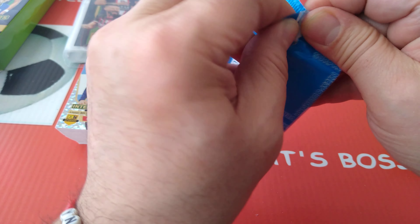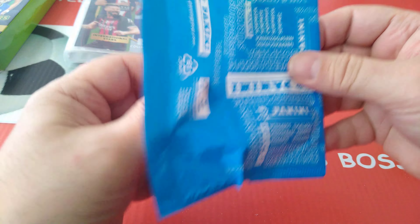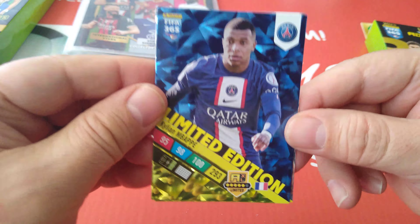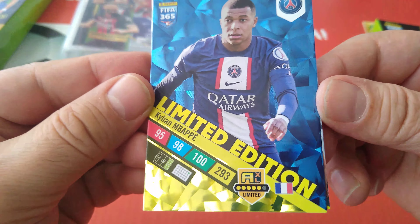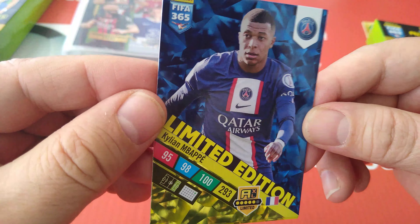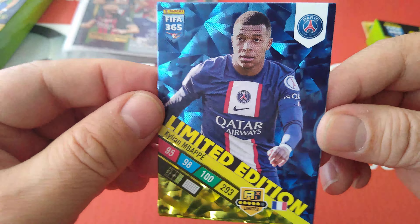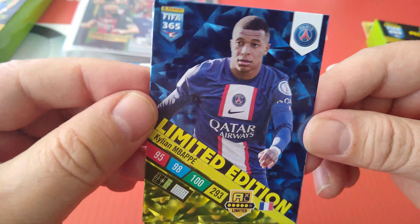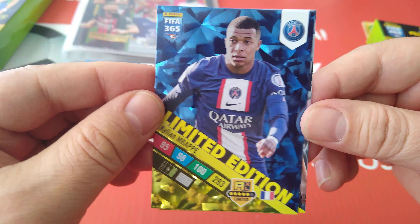Let's have a look at our limited editions. Woo — Mbappe! Look at that — Kylian Mbappe: 95, 98 and 100. Total 293. Fantastic looking card, similar design to the AXL FIFA 365 collection — the proper one, the big one — just a different picture for Mbappe.